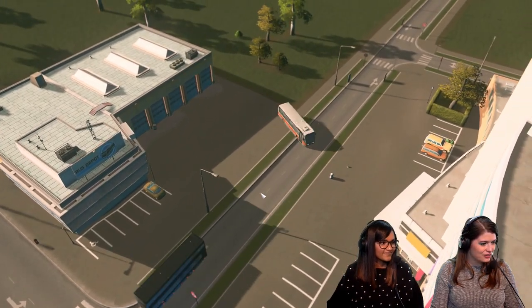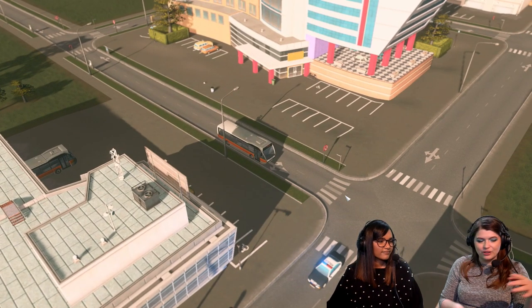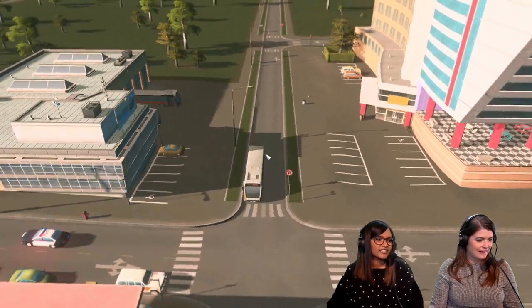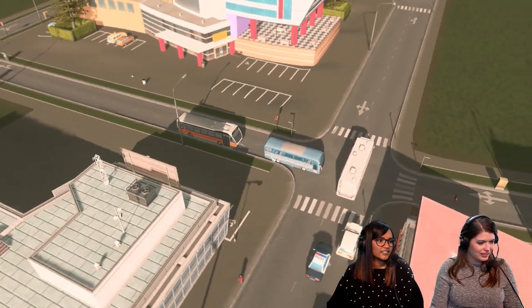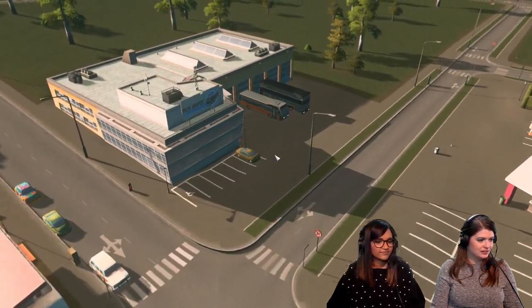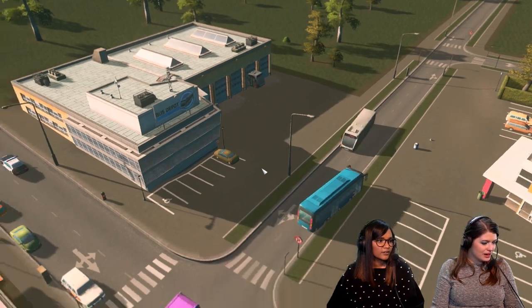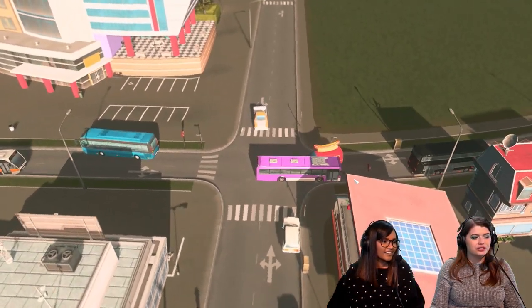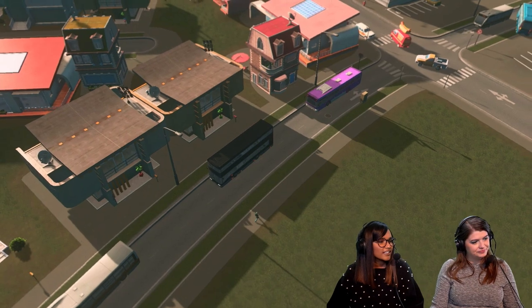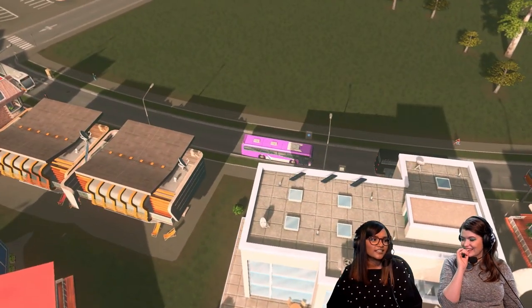There's another new bus that looks like an airport bus — very low to the ground with a lot of top space, so it can go under potentially airplane wings. There's also a tiny new one, and a pink city bus that looks like a pretty normal small city bus.